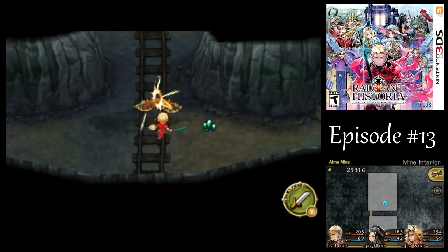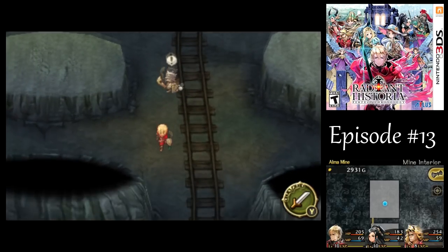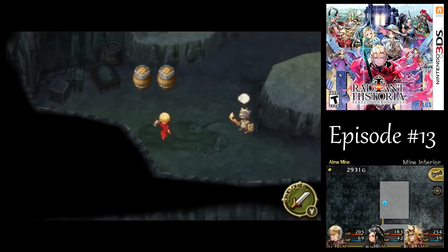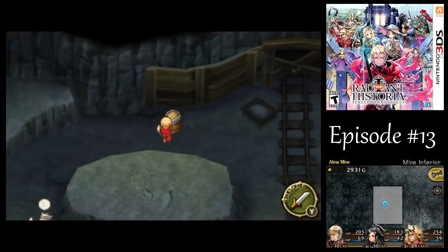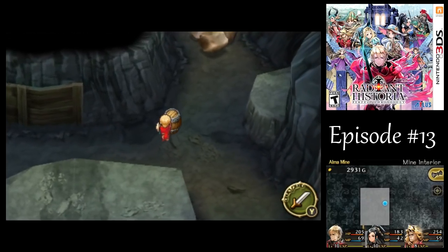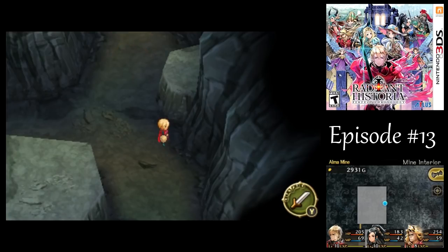That's all the new regular enemies around here. I wanted to draw the Goblin on the right there to the left so I could drag this barrel over there without aggroing them and getting into another battle. And you saw another one of those Amber Leeches that I stunned down below there.